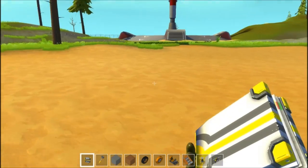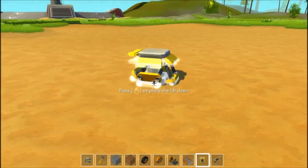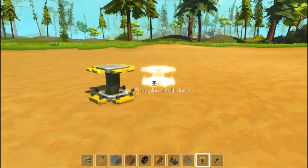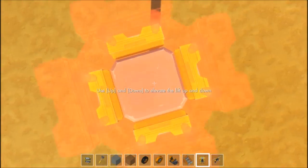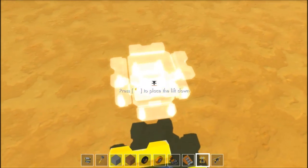This is pretty nice looking. First thing you want to do is put down your lift, and you can control this with your arrow keys. You can even jump on it and lift yourself up if you really want to — it would be a good elevator actually. Sadly, they don't have any key bindings; it's only your arrow keys.